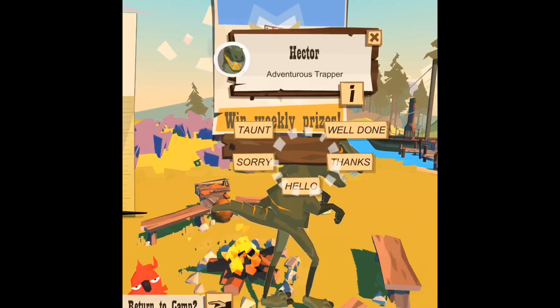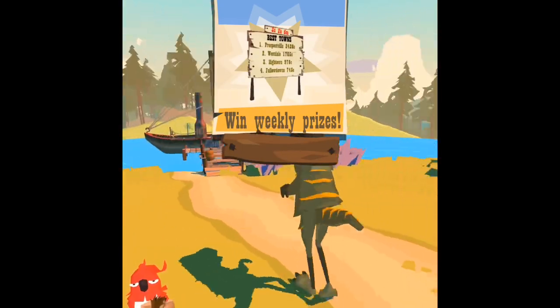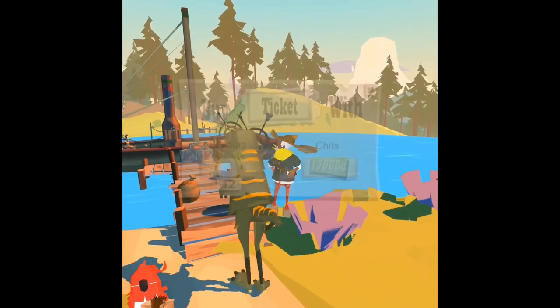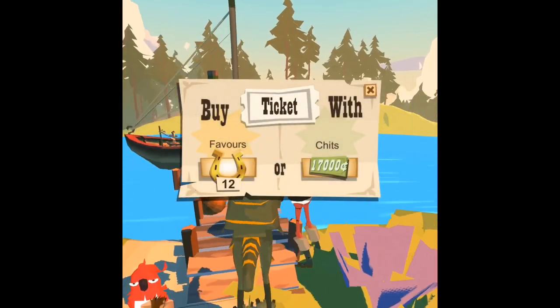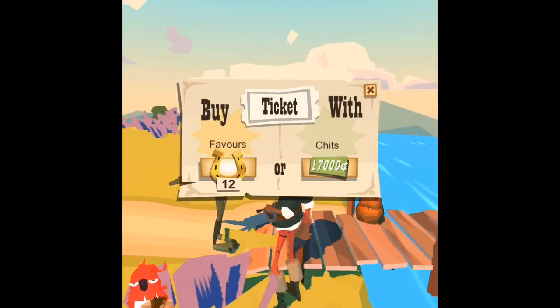For example, you might be trying to get into the next area and you've got a ship to go past but it's too expensive. For example, I'm just gonna go up to the ship here - see, 17,000 chits. You don't have that money.